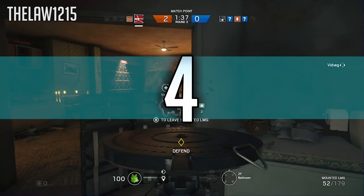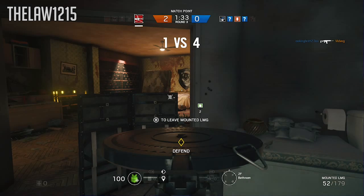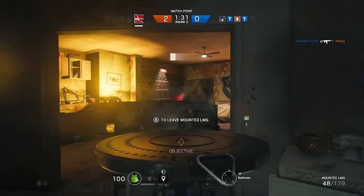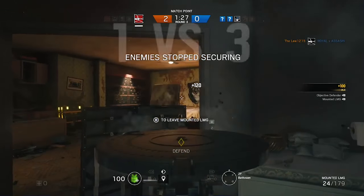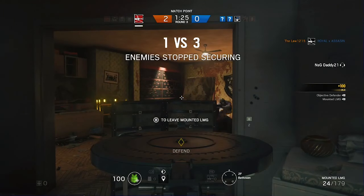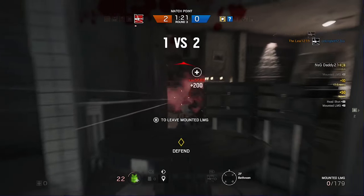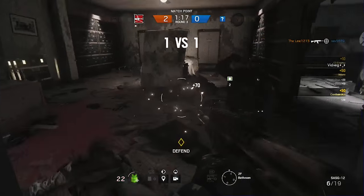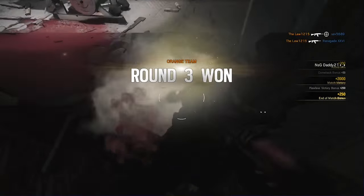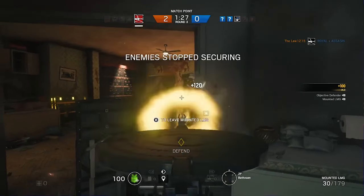When you're coming down 1v4 in the clutch, let's just say having a shield and giant mounted LMG doesn't hurt the situation. A quick 3-0 victory, and that blood splatter makes quite the fireworks.